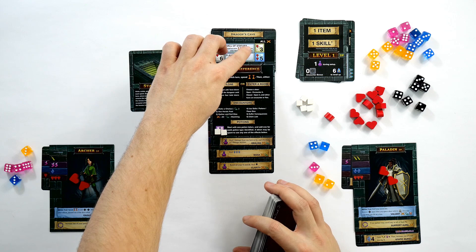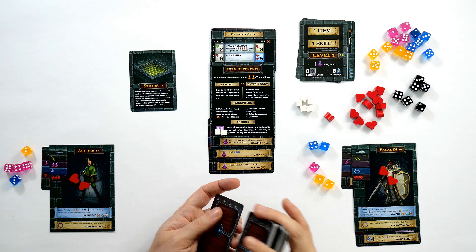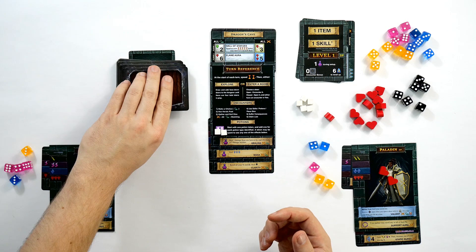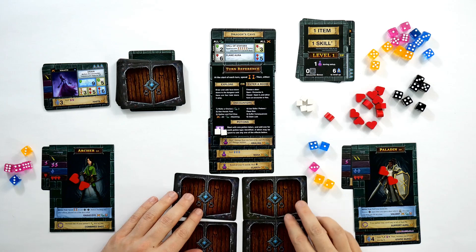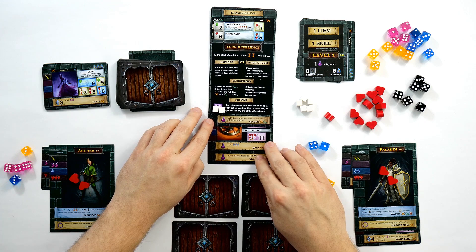Now on the second floor, we must achieve both the top and bottom requirements on encounter cards — we were already struggling just with the top one. We're still level one, have gained some items, a skill, and some potions. At the start of each round we spend five extra time plus two for the turn, burning through seven cards before we start. We put out the next four cards and hope for the best.